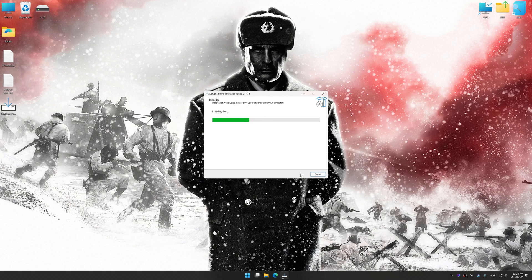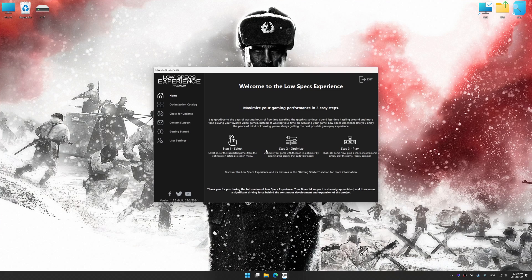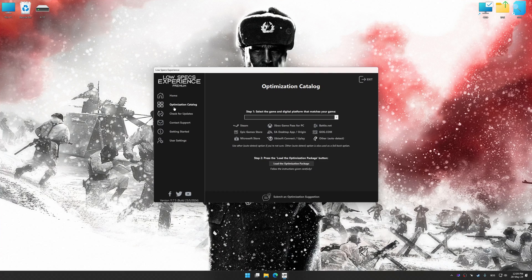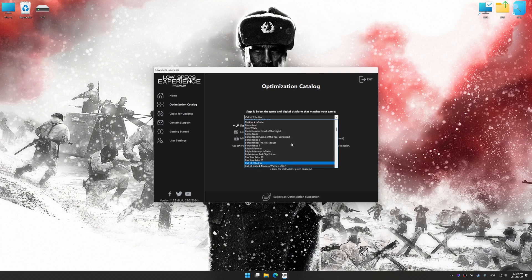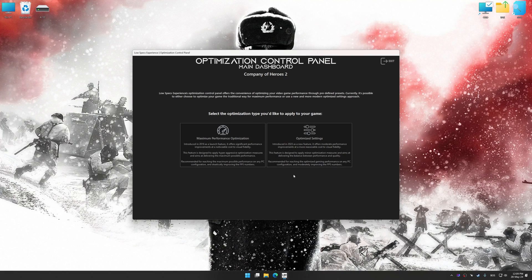Start the installation process for Low Specs Experience. Once the installation is complete, start it from the newly created Desktop shortcut. Now select the optimization catalog, select the applicable digital platform, and then select Company of Heroes 2 from the drop-down menu. Once done, press the load the optimization package button. Low Specs Experience will automatically detect a supported game version on your system. Press OK and the optimization control panel will load.